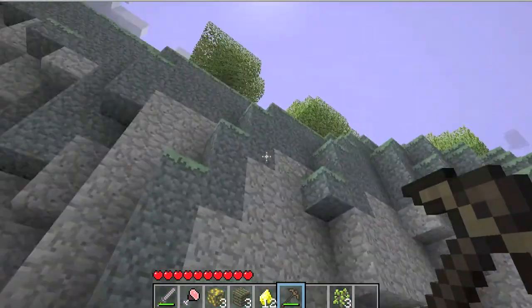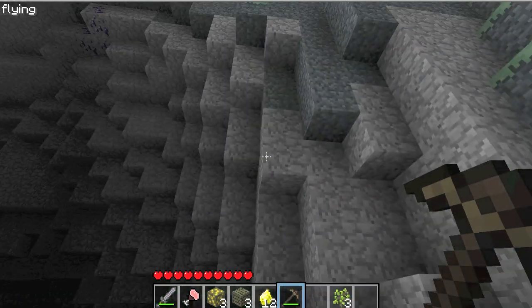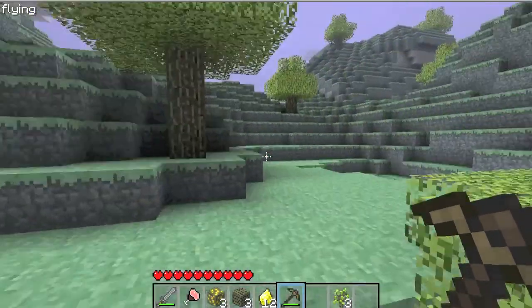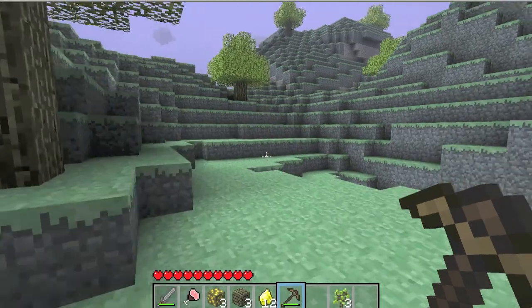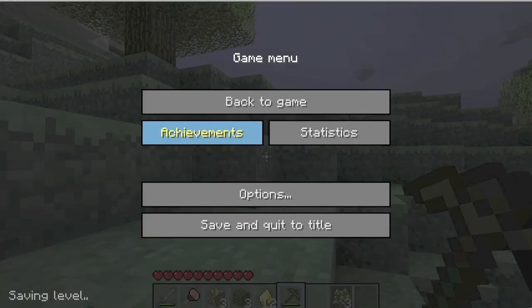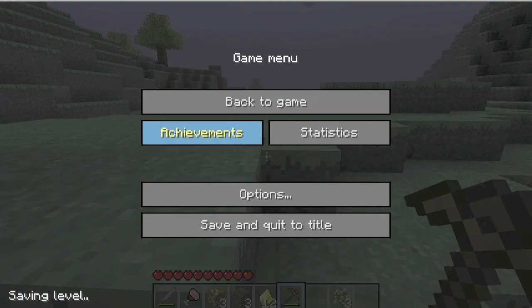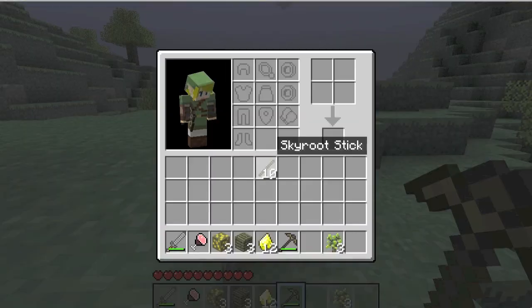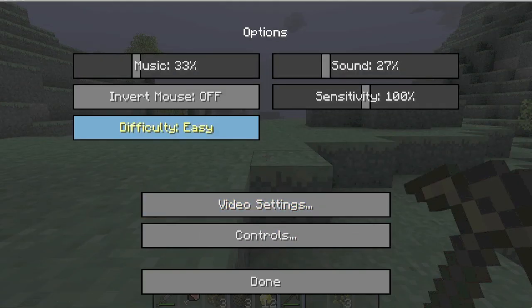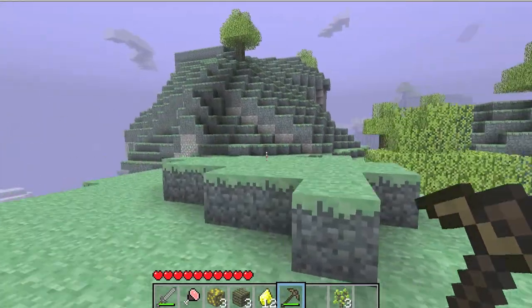Anyway, I think I'm trapped here. Don't mind if I cheat — I'm going to fly up, because I don't know another way to get up. All right, now I'm up. Am I on peaceful? Oh yes, that's why. Let me put it on normal to make up for my cowardness. No wonder why it was unexciting earlier.